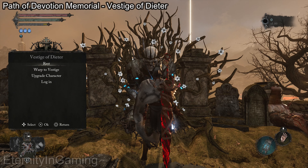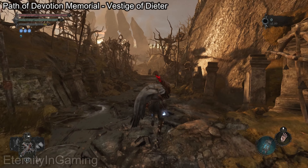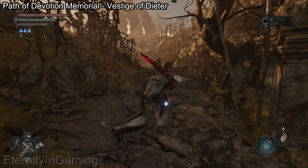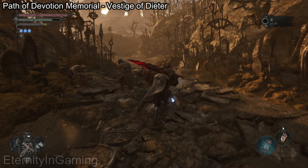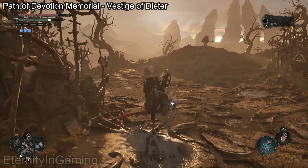If you're looking for the enhanced version of the Radiant Burst Parchment, it's going to be in the Vestige of Dieter at the Path of Devotion. We're just going to follow this path — it's not too far down. Go left right here and then it's going to be by a tree.